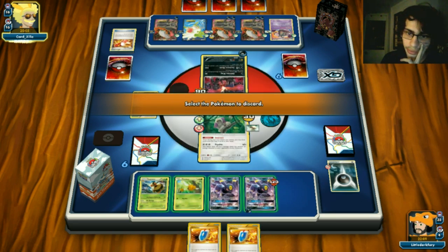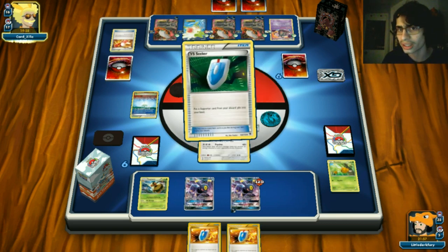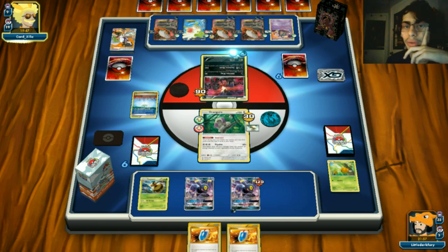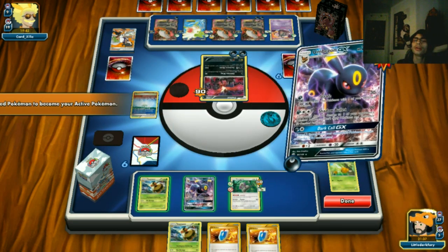Parallel City comes down - oh no. He uses it on our side. We keep Umbreon but get rid of Combee. Then a Sycamore, getting rid of Dark, Trubbish - probably going to do a bunch of Max Elixirs. He might have Lysandre cooking up. We need a topdeck badly. I just discarded Combee - I give up.